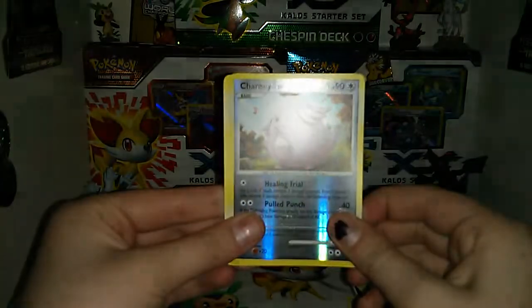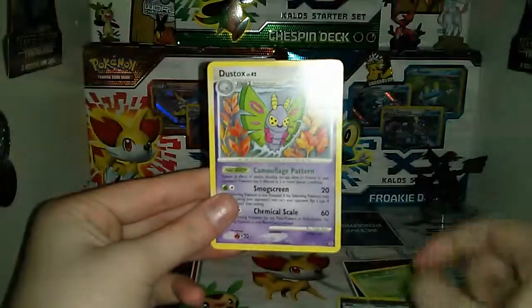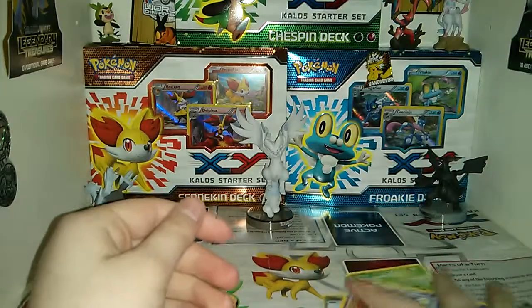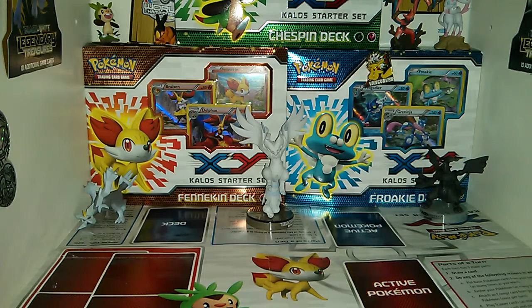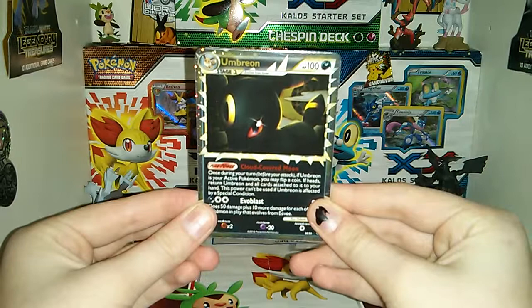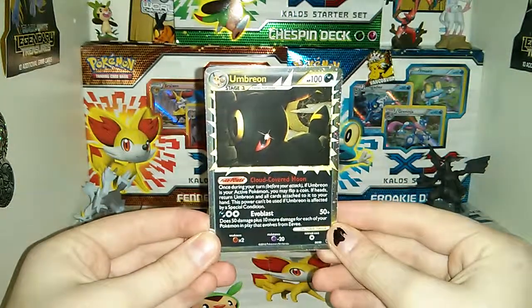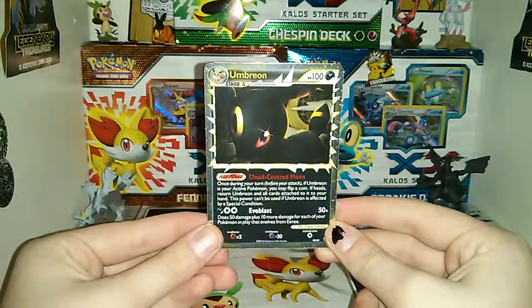The rare in the pack is a Dustox. About average pulls — the only really good card in there was the Umbreon. Thank you guys for watching and please tune in next time for my next video. Thank you.